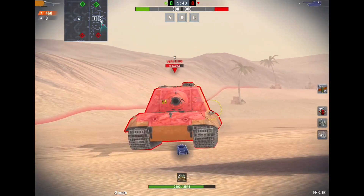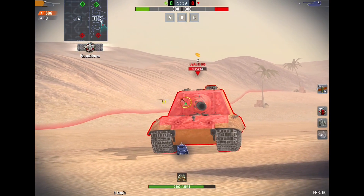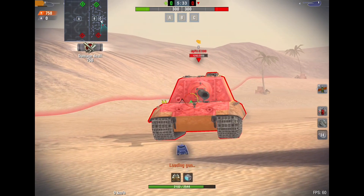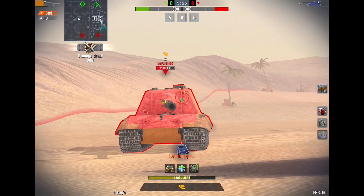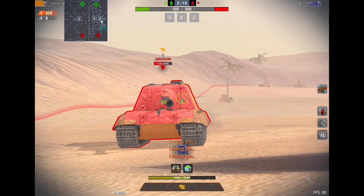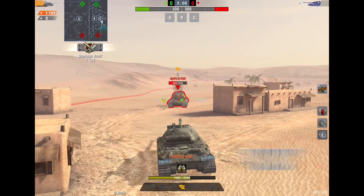Shrapnel travels just like it would in real life. When the HE shell explodes underneath the tank, the shrapnel is able to penetrate the weaker part of the armor which is underneath the tank. If I shoot the very top of the tank we're going to do minimal damage because less shrapnel is traveling towards the bottom part of the tank where there is less armor. However, the lower we go, the more damage we do.